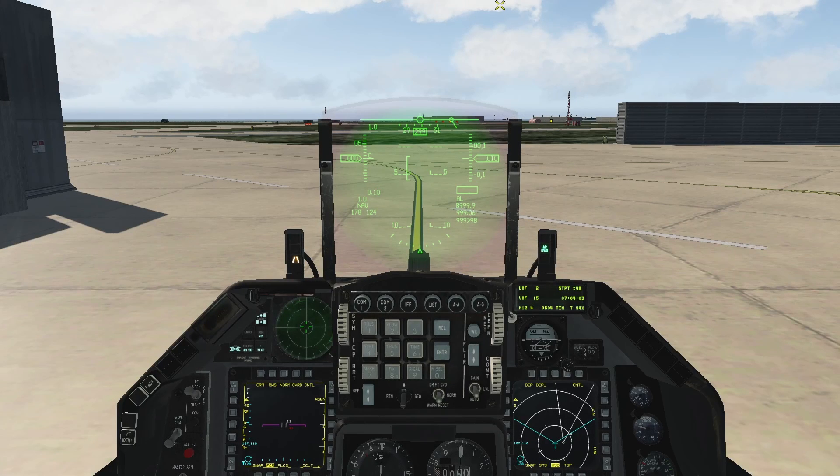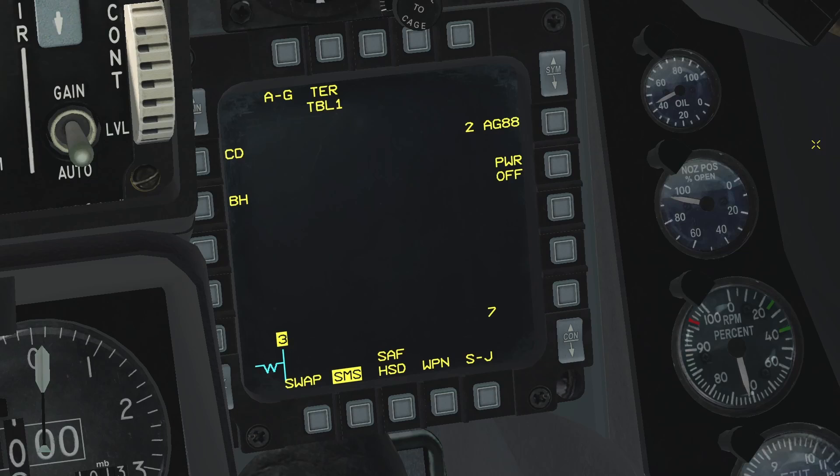Once you are in the aircraft, the HARMs have to be powered on prior to being used. Go to air-to-ground mode. I recommend powering the weapons on while on the ground — their power won't run out and they will be ready to be used when needed. This can be done in the air as well, as the time it takes them to be powered on, run their built-in test, and be ready is very quick — about 10 seconds.